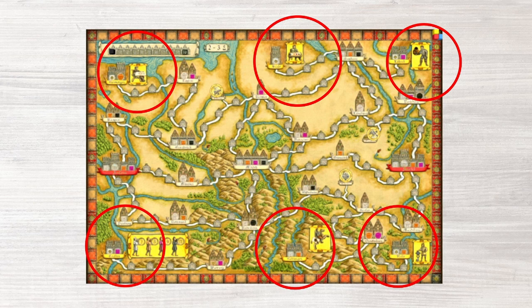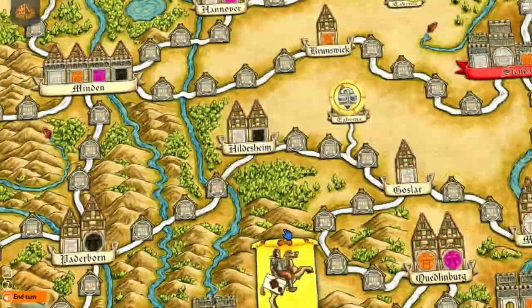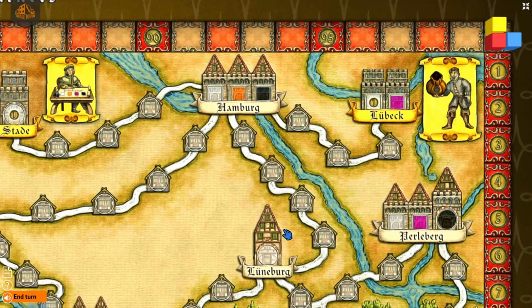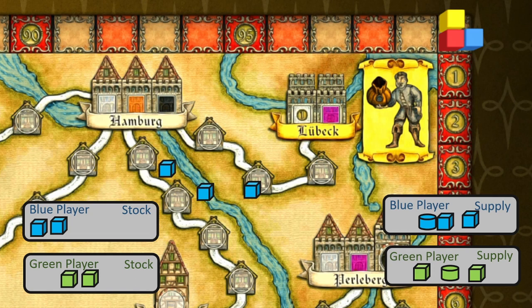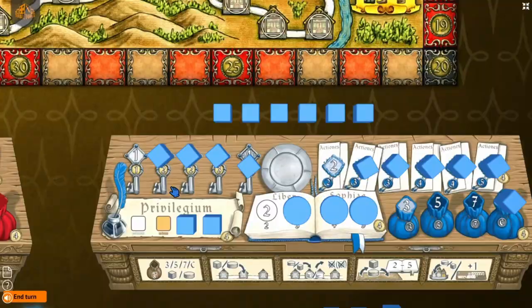To develop a skill you need to complete a route at a yellow banner city. Lubeck is where you go to improve your income, for example. You complete the adjacent route and forgo setting up the office to instead develop the skill. That's how it works with these yellow banner cities.